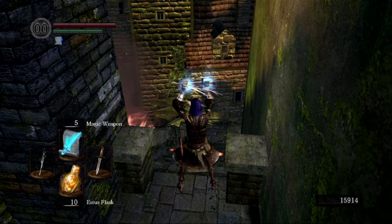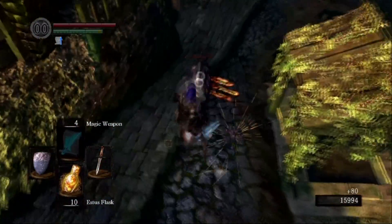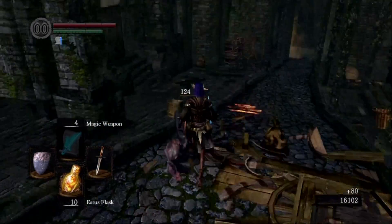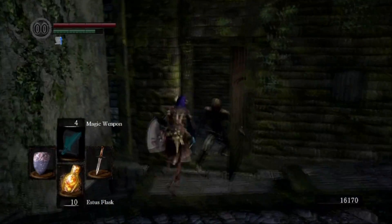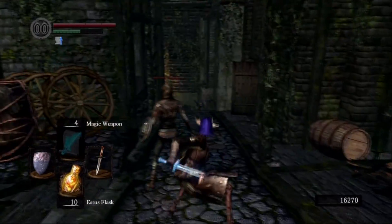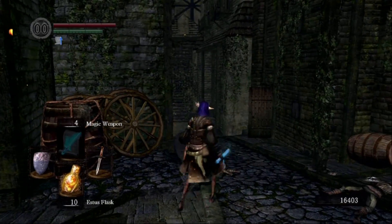I've already been down here once if you watched the previous videos, but all I did was kill two of the dogs. This is the first time I'm going to face the hollow thieves, which are actually kind of a nightmare for a low level character. Combined with the dogs they get your bleed buildup really quick and they can kill you really fast. I'm trying to be really careful — I don't want to have to run through here a second time. These guys just aren't worth trying to parry, because if I miss it and get hit two or three times I'm going to get bled out.